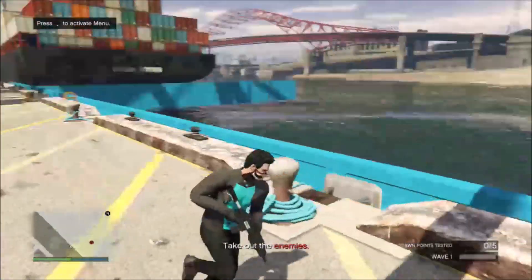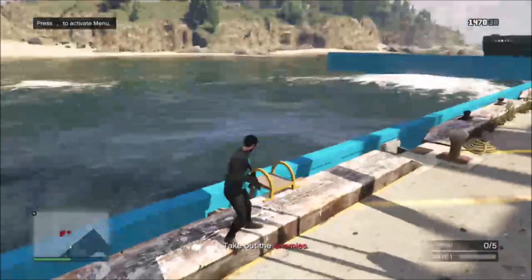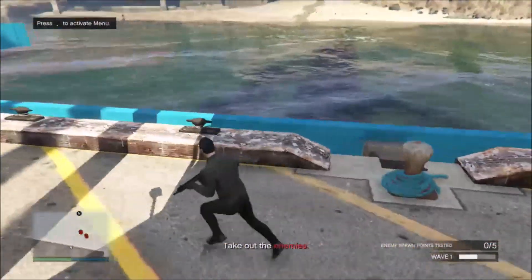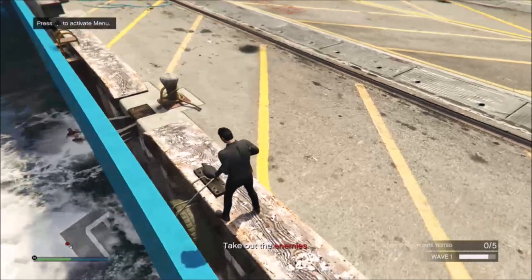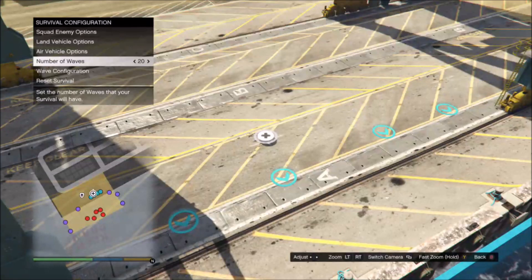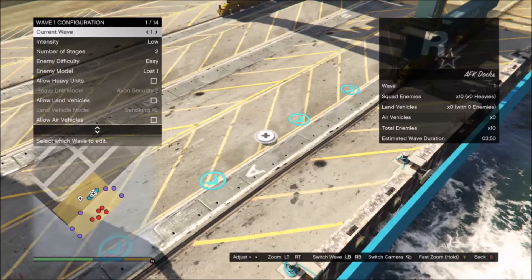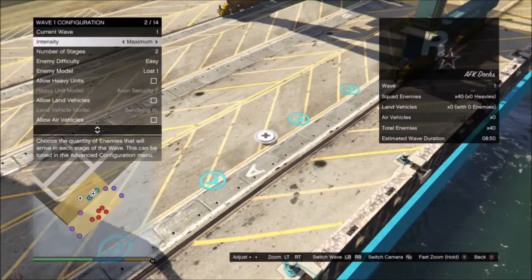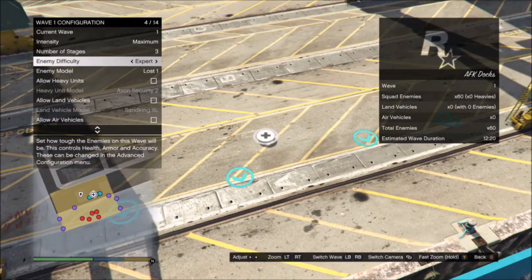Now the ladders are all blocked by the props. What will happen is they spawn, most of them die, and a few still try to swim to the ladder but they won't be able to get up, as you can see right now — they're unable to do anything and they eventually die. Finally, go to wave configuration and set it to 20 waves — the maximum. Make sure every single one is set to maximum intensity, maximum stages, and maximum difficulty so the pay will be the max pay, around 65,000.